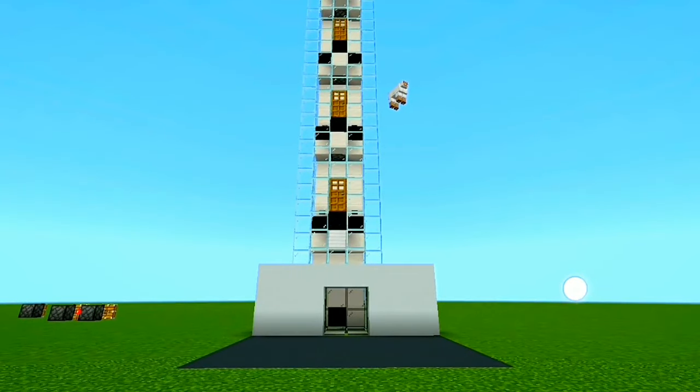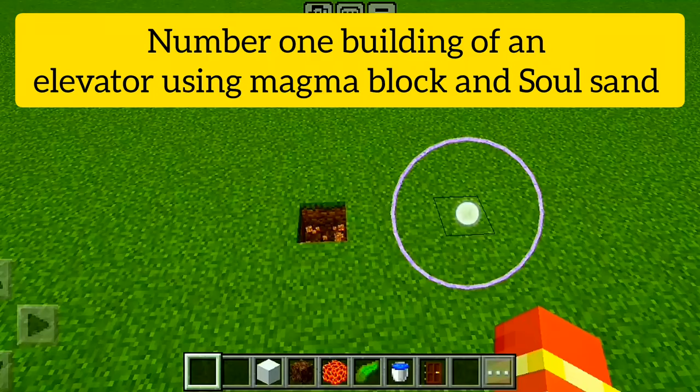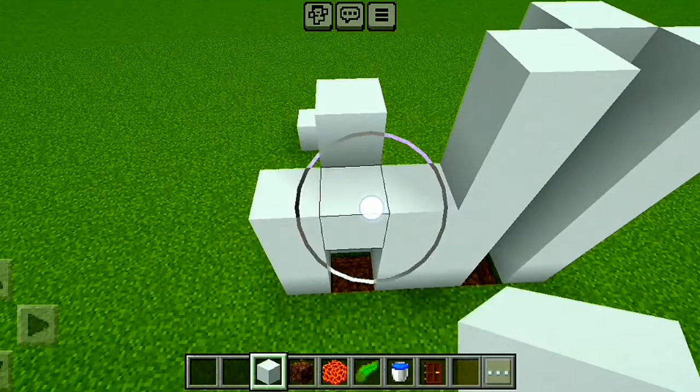Today we are going to build three practical and easy elevators. Number one: building an elevator using magma block and soul sand. This elevator is very easy to build and has a high speed.